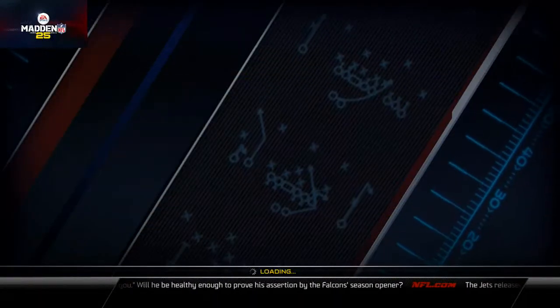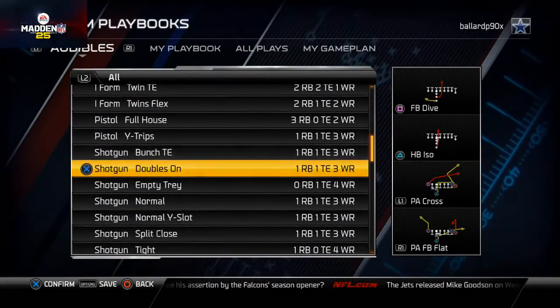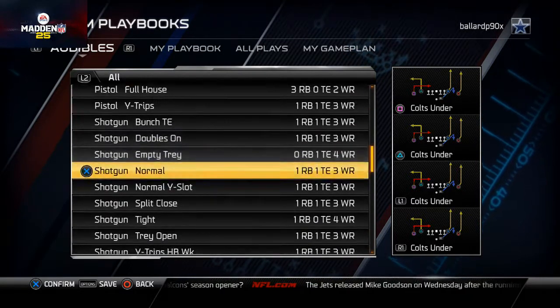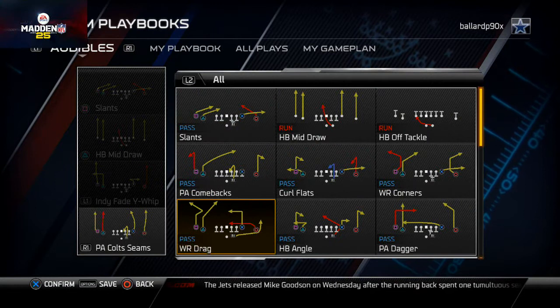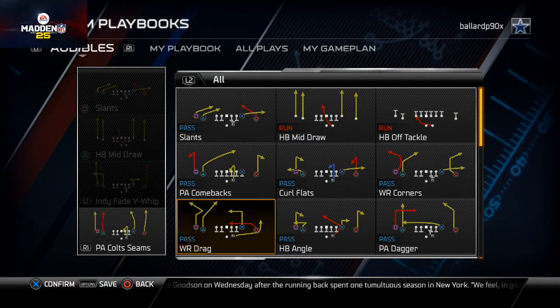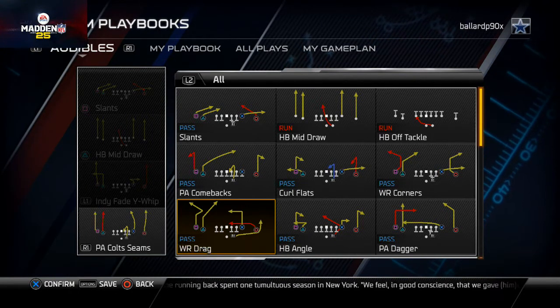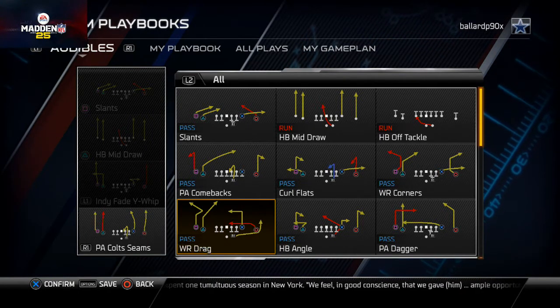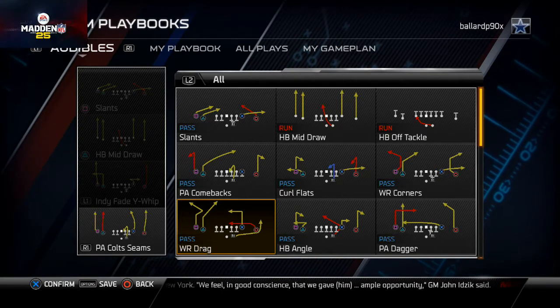For the five sets for success scheme, we start and end with the Shotgun Doubles - in this playbook it's actually called a Shotgun Normal set. I like to play Wide Receiver Drag a lot; I don't think it gets enough credit for being one of the main plays I run from the Colts book. It's a very good play - in Madden 09 it was actually even better than it is this year.